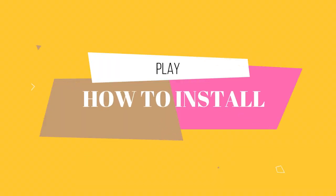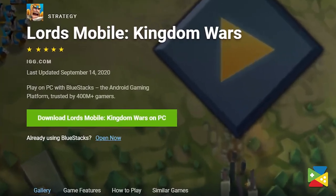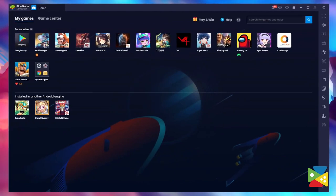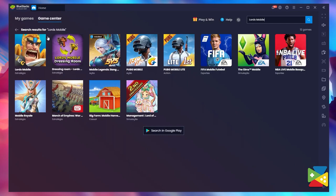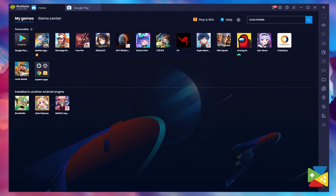So let's go and check out how to install this game. I have given the link in the description for new gamers to install BlueStacks plus Lords Mobile in a single click. For those who already have BlueStacks installed on their PC or laptop, you can simply open BlueStacks, search Lords Mobile in the search bar, and get it downloaded from there.